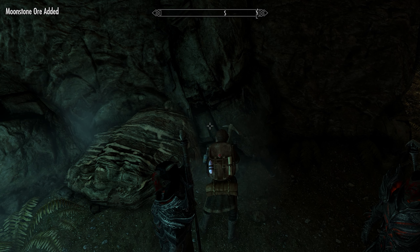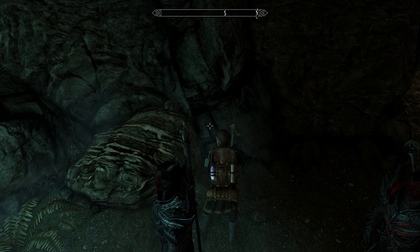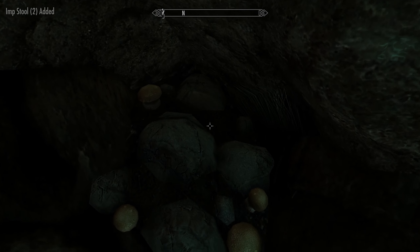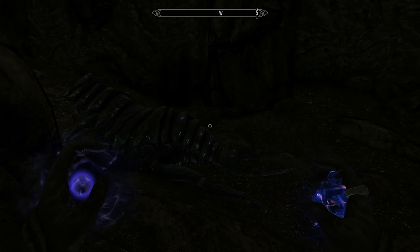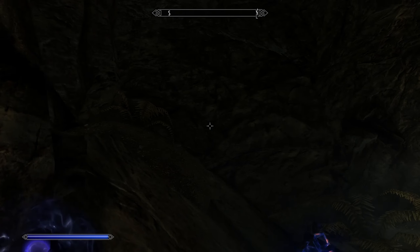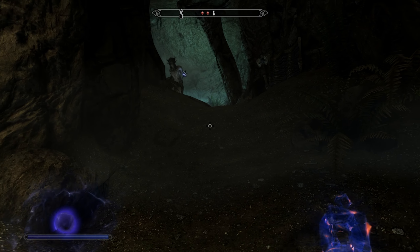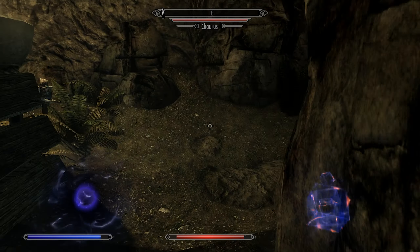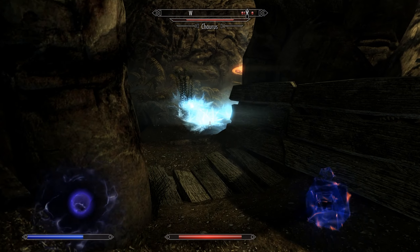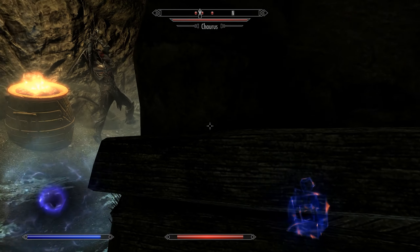Just got some eggs, there's an ore vein - let's get that real quick. So yeah, we're gonna finish up this quest and then see how much further we have to go to finish the mages guild, and then I'd like to do the Dark Brotherhood quest line. There's some imps - let's grab that. Let's try to stay stealth since these things seem pretty vicious. The Falmer are blind, so they should be doing their job.